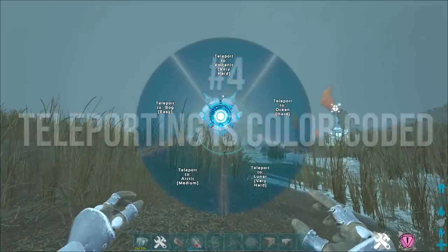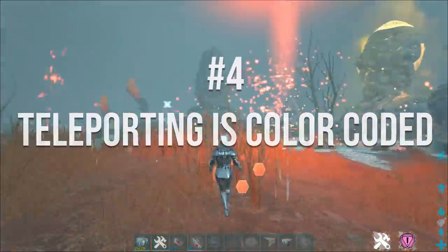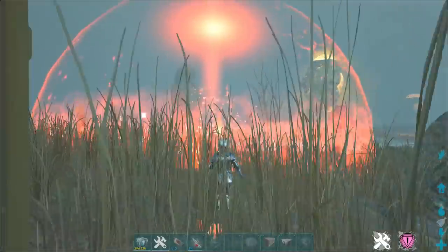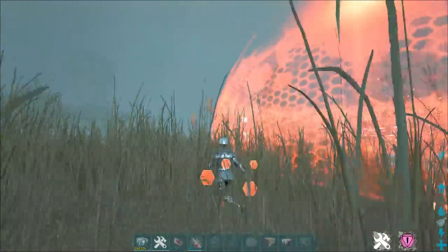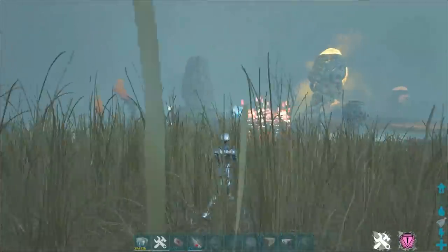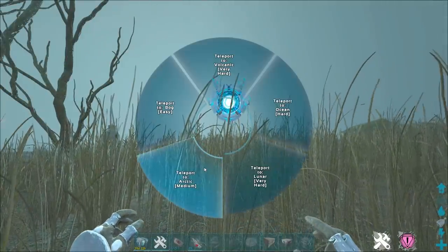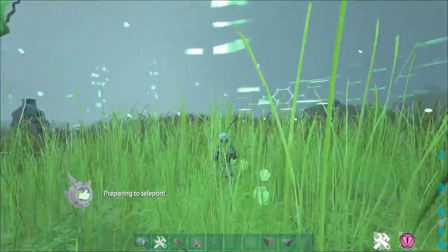This next one is pretty obvious but it eluded me for the first few days because I spent most of my time in the bog biome. The teleportation between biomes is actually color-coded: teleporting to the bog biome is green, the ocean biome is blue, the lunar biome is yellow, lava biome is red, and so on.